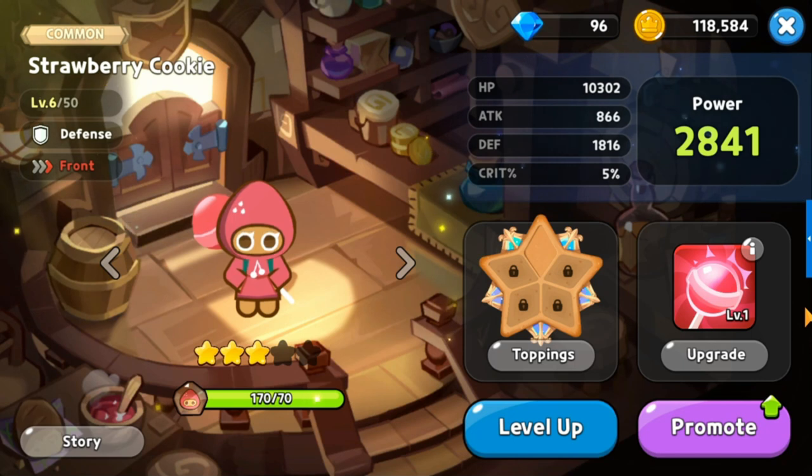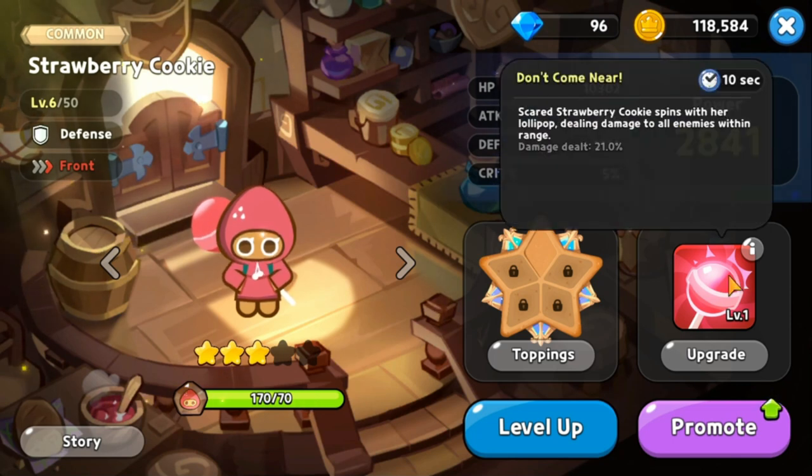Now we cover the front placed cookies. At rank 12 is Strawberry Cookie, a common defense class cookie. Her skill Don't Come Near has a decent cooldown but deals only 21 damage, which is why she is at the bottom of the front cookie rankings.